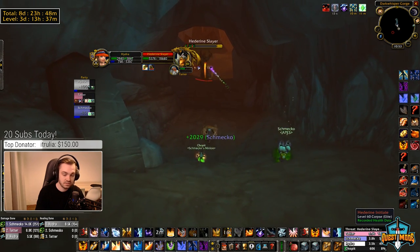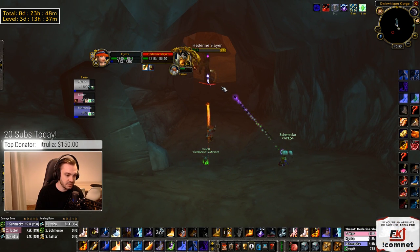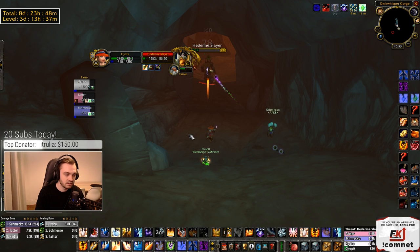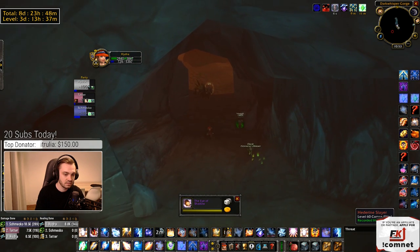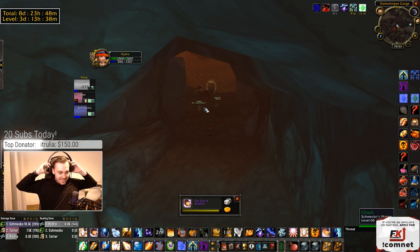The second thing you need to do once you've got your Eye of Divinity is go and farm your Eye of Shadow, which drops from the Elites in Winterspring and Blasted Lands. I believe it doesn't drop from the Fel Hunters in Winterspring, but that's not 100% confirmed.